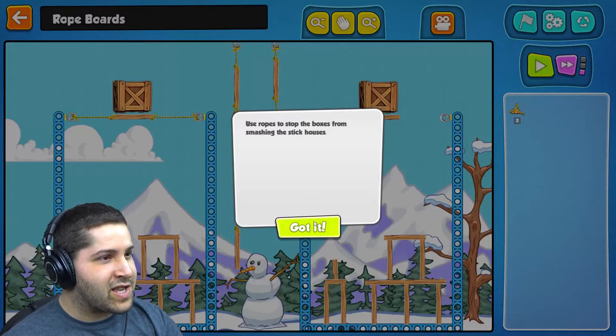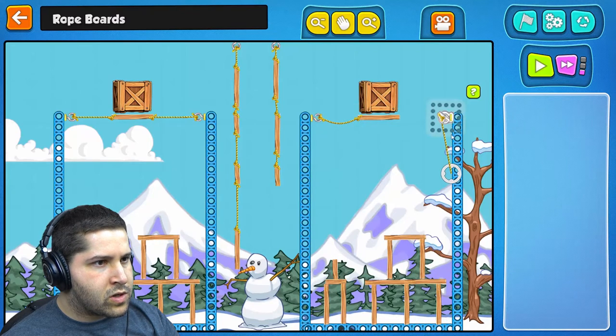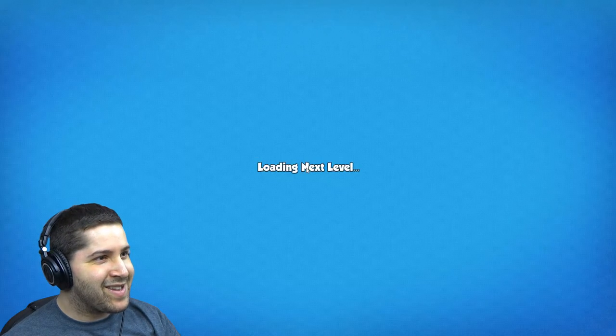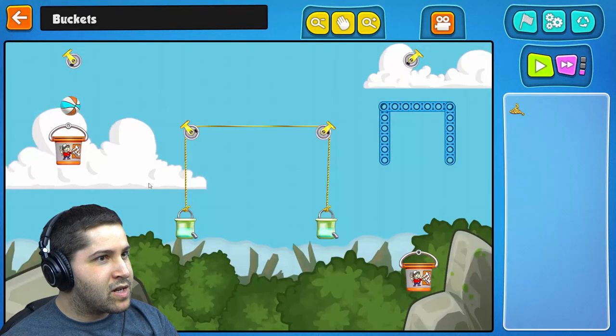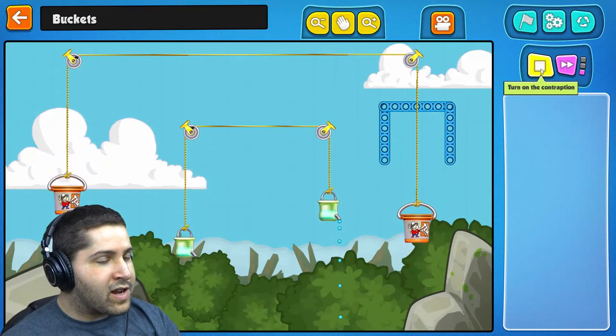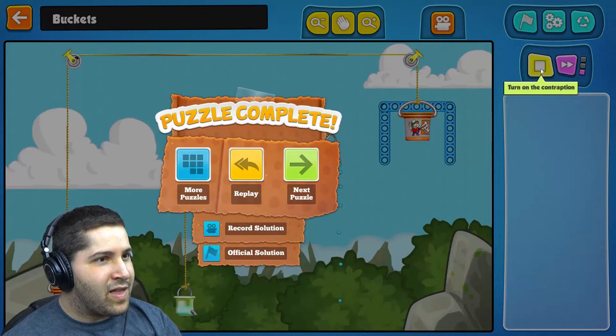Use ropes to stop the boxes from smashing the stick houses. Got it. Just do it like that, I think. Okay, that was exciting! Get the bucket on the right into the blue bucket area. Bucket on the right. Alright then. Oh man, I think I got it guys — it's going, it's going. Is there — look at that! Love it!